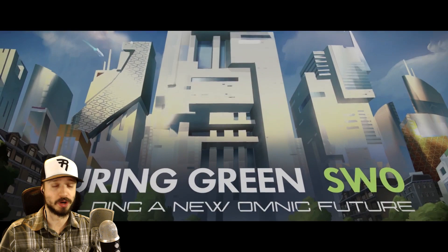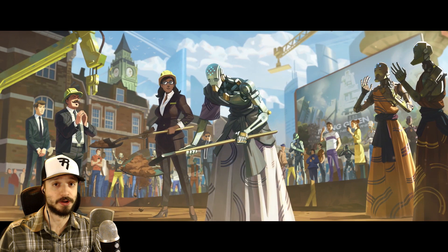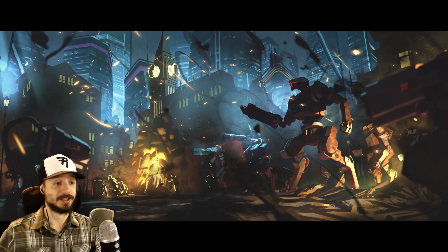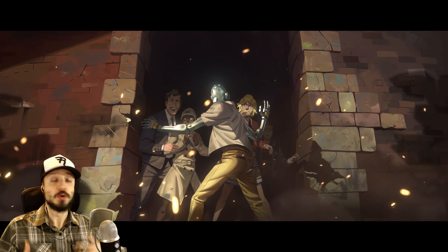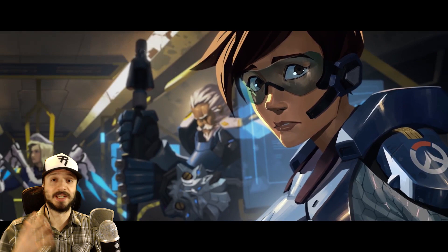To finish up, let's briefly go over the King's Row Uprising origin story video that launched alongside the trailer — this is more of a lore trailer that helps fill in some gaps. Now we find out what the Turing Green was — we were right. It was Turing Green SW0, building a new Omnic future. This wasn't a place that actually got constructed — before they develop an area they first show a mock-up. Work started, they were breaking ground, and this new area was meant to be the first step in improving human-Omnic relations in England. But it never got constructed because the terrorist group Null Sector launched an attack on King's Row. Overwatch was sent in to deal with the situation — it's been 20 years since the Omnic Crisis, and they want to stop the start of a new one.